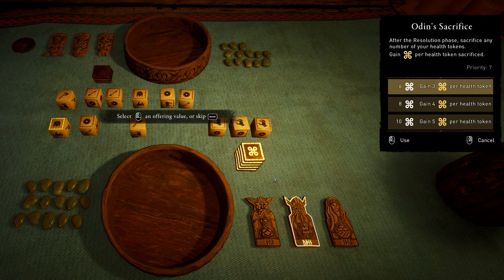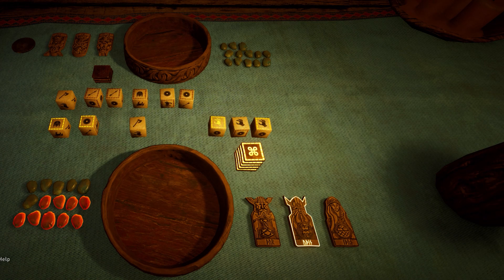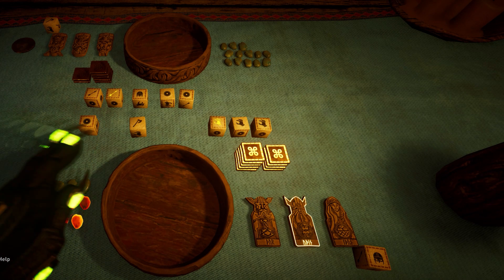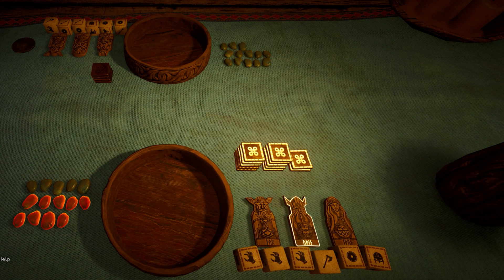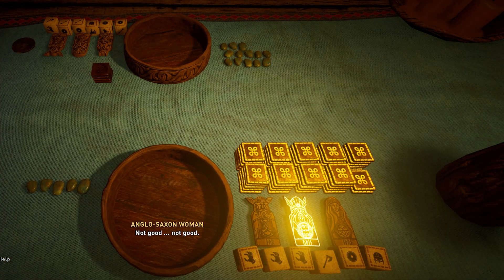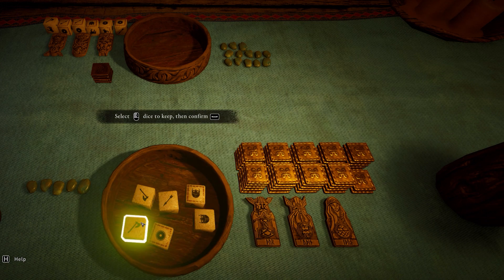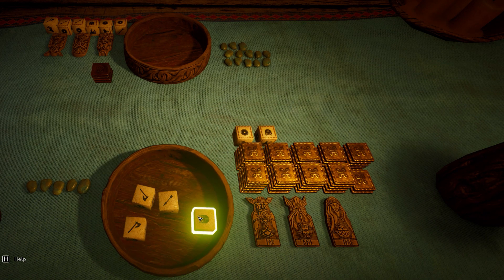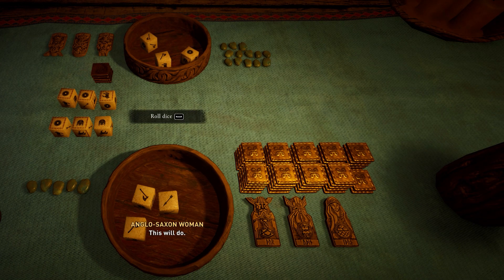I'm going to have enough for Odin's Sacrifice by the end of this round. All you need is to have 10 power by the end of the round - you see I have five, but by the end of the round I'll have 10. I've basically selected the health stones I want to sacrifice; each one gives me five power. I always sacrifice nine stones to get a full stack. What's four power difference? But if you want to sacrifice 10, just make sure you don't sacrifice so many that it gets you killed.